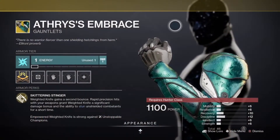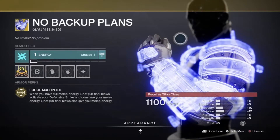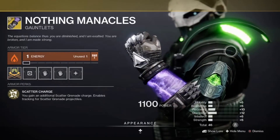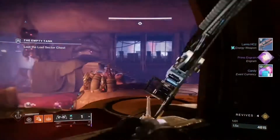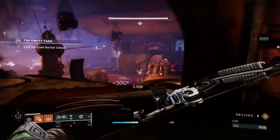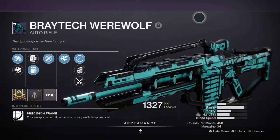The rewards dropping today are exotic arms armor: the In Tandem's Embrace for hunters, the Icefall Mantles and No Backup Plans for titans, and the Necrotic Grip and Nothing Manacles for warlocks. There is also a chance of receiving other exotics from the loot pool, enhancement cores, and enhancement prisms.